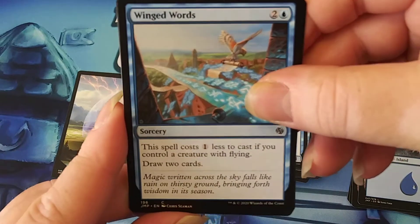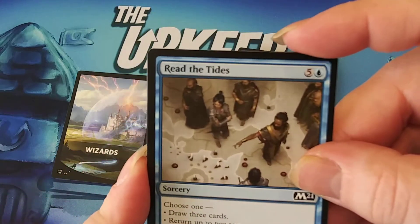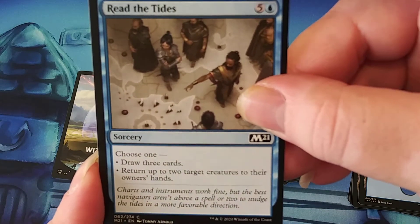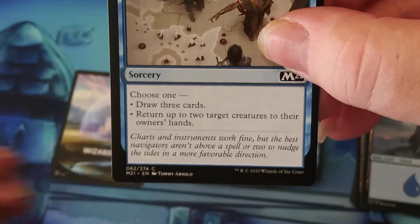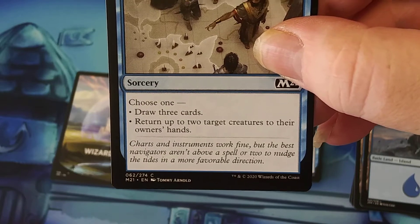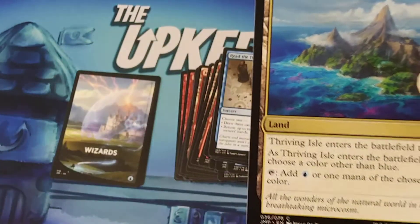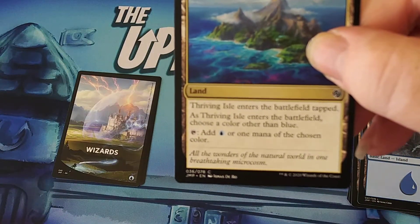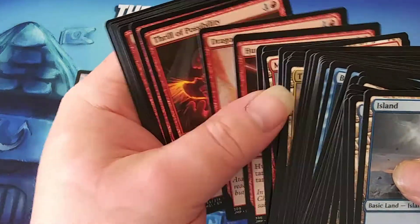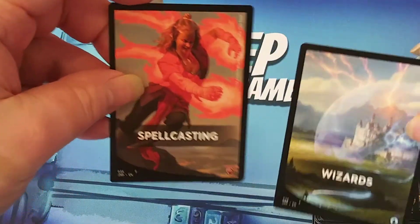This spell costs one less to cast if you control a creature with flying — draw two cards. So that's where the Drakes kick in. And our final spell, Read the Tides — five generic and one blue for a common. Choose one: draw three cards, or return up to three target creatures to their owners' hands. The Thriving Isle is in the cycle, so this is going to be a red-blue deck — that's how the Wizards deck and Spellcasters deck come together: playing spells, having creatures back you up, keeping up the tempo.